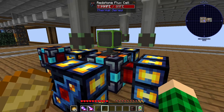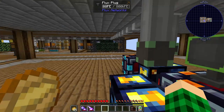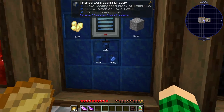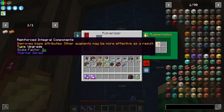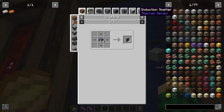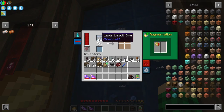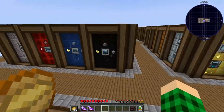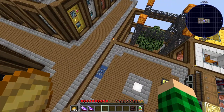Everything is going into the flux cell and we are just draining it into the flux plug, which is sending it to all of the flux points around the base. We are still over-producing the lapis — we're not using more than we're making because I upgraded this pulverizer with the reinforced integral components. Each time you process a lapis you get 12 back, so we basically get a net gain. It's an infinite resource anyway, so that is super nice for our temporary power solution.